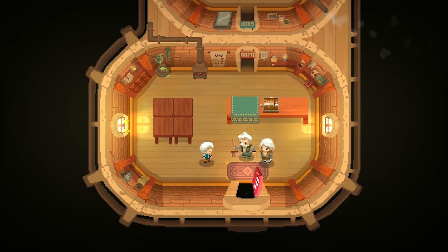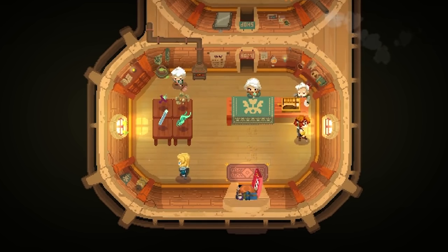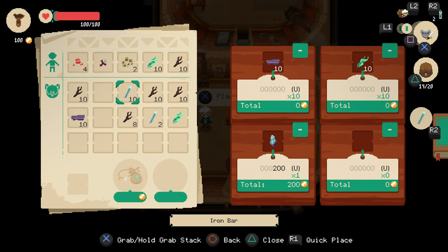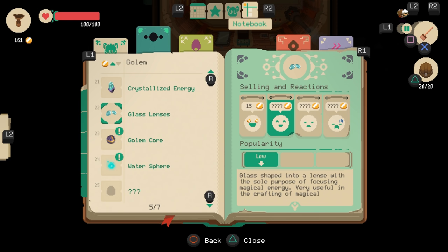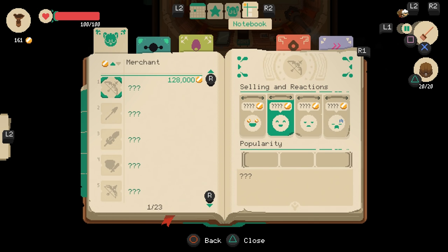Moonlighter's premise is incredibly unique, having only been attempted a few times before. Shopkeeping isn't glamorous, but Moonlighter makes it surprisingly fun. Pricing items, playing the market, and deciding what to keep for yourself sounds like a dull premise, but calculating and getting the most bang for your buck is very rewarding. You have to be aware of how the market's going, as you can keep track of what's popular and what isn't — this changes based on how much you sell a particular item, so there's reason to revisit old dungeons for suddenly in-demand goods.